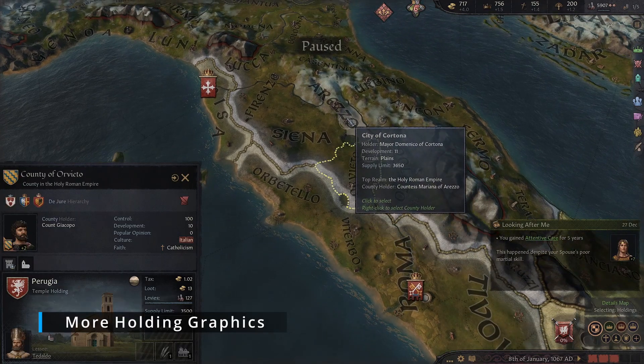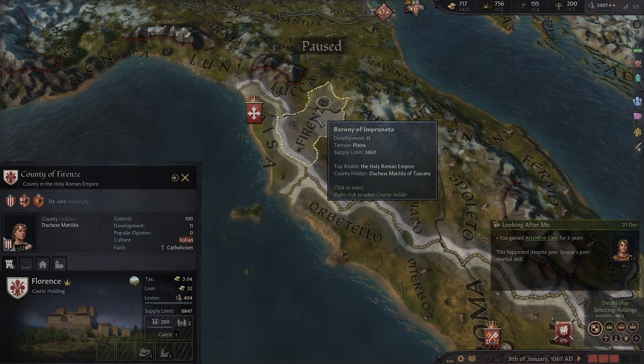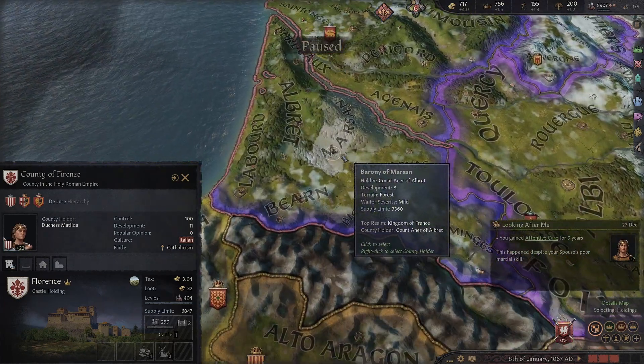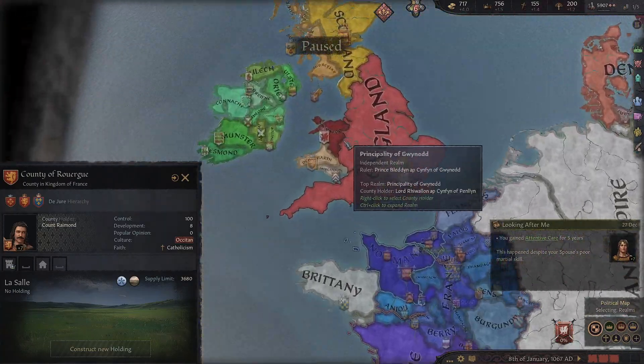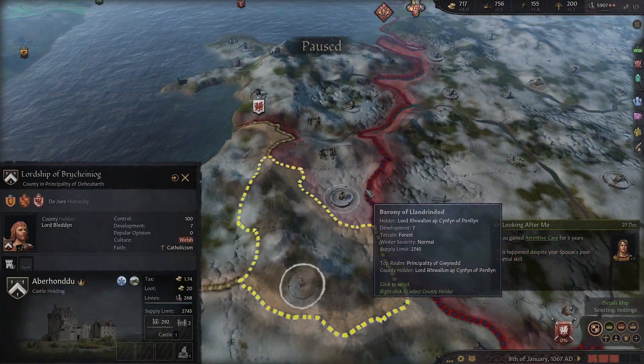More Holding Graphics will make the world seem a lot more immersive, with way more holding graphics spread across the entire world, all matched to their correct cultures. Rather than most of the holdings in the game looking exactly the same, this makes it so much more diverse and of course looks way better.